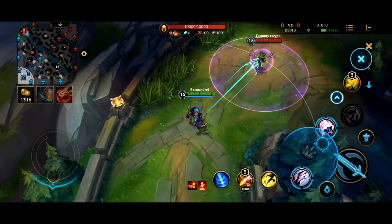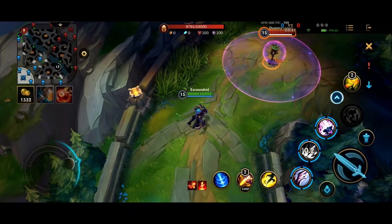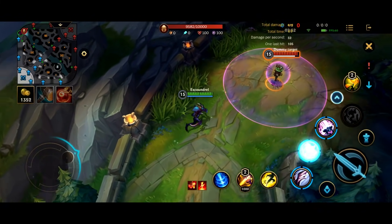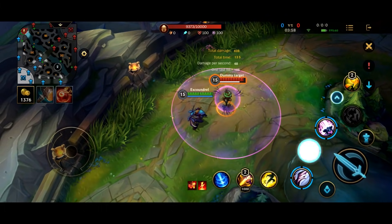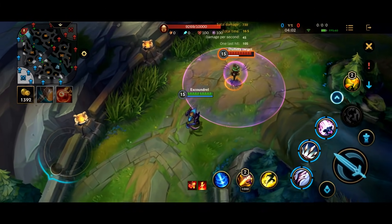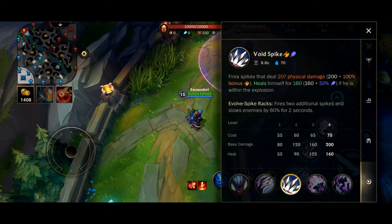Leveling this up just gets you more base damage and heal. It's got a relatively good range on it, as you can see. If you notice, at the end there is a small AoE explosion. If you're in that explosion radius, it will heal you. You can see the small particle effects on Kha'Zix — the green particle effects look a little bit like the Soraka heal. That is the healing that you get from it. Evolving it will give you three spikes, which I'll talk about in a moment.